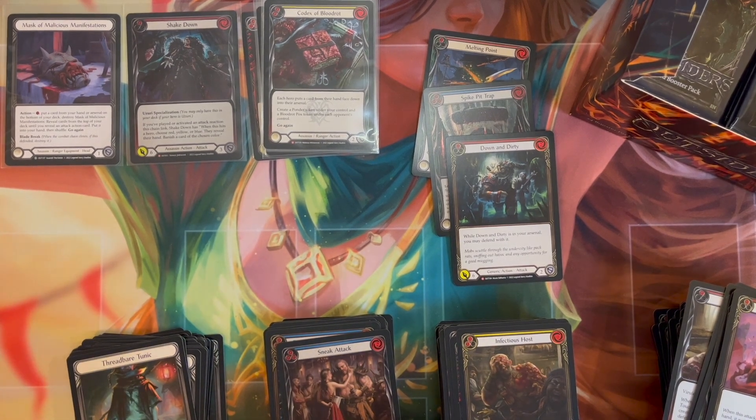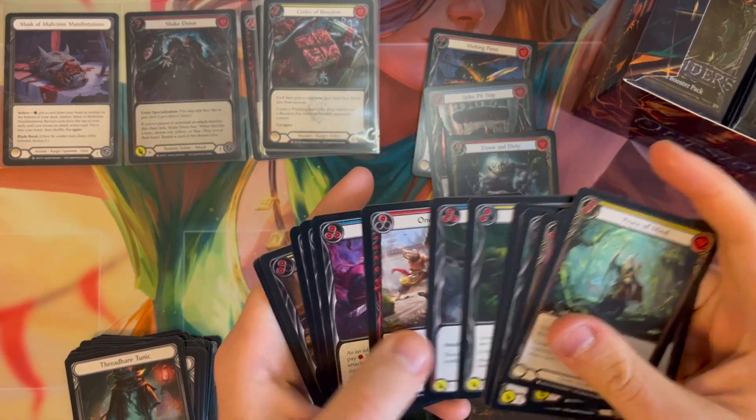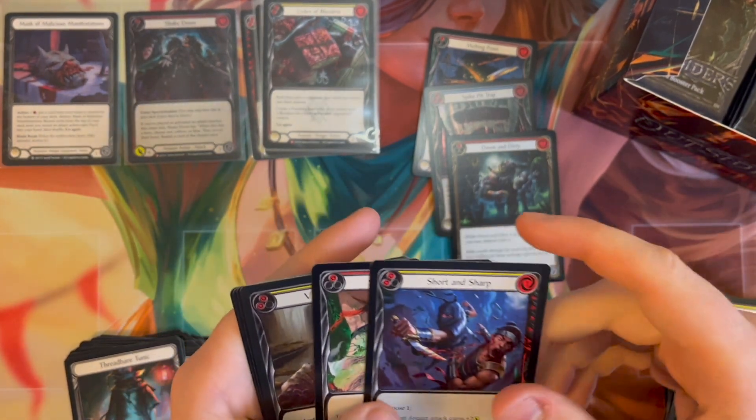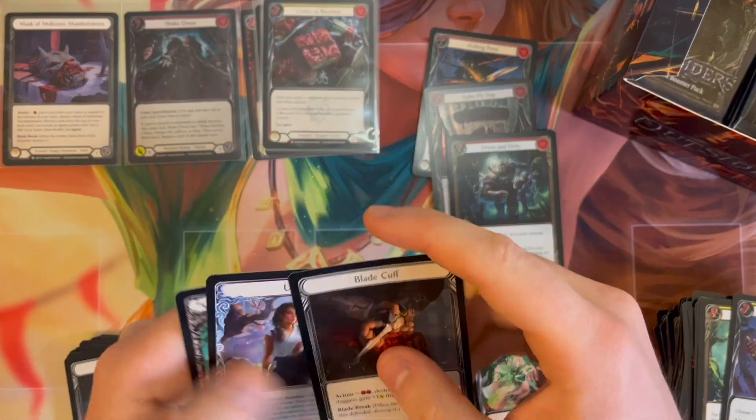So far, almost two boxes in — no Premeditates, no Codex of Frailties, no legendaries. Kind of a feel-bad so far, but we still have plenty of packs left. We'll have the rest of box two, then box three and box four, plus a whole second case, so we're just going to keep going.